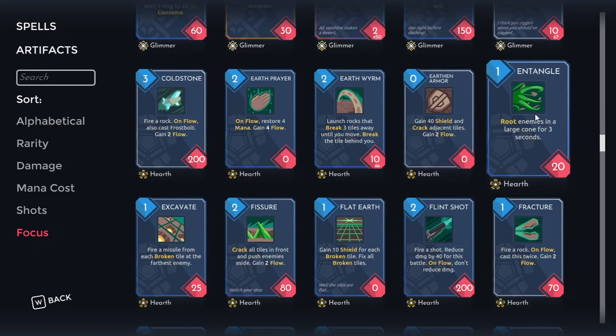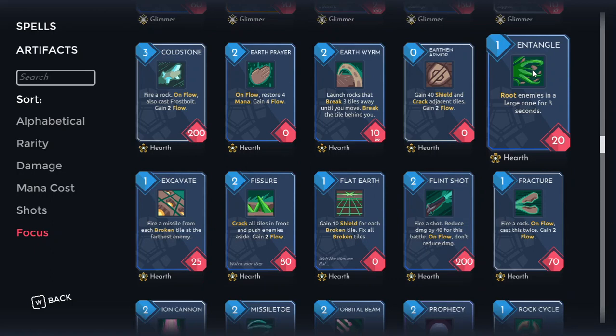Next up we've got Entangle, the first of our root cards. For one mana we're doing 20 damage in a cone and rooting stuff in the cone for three seconds. We're obviously not here for the damage — we're here for the root. It's a bit trickier to take advantage of than you might think, a bit harder to land than some of the other root options. If you're really looking for roots this is a perfectly acceptable place to get it, but if you're not looking to root enemies, stay away.